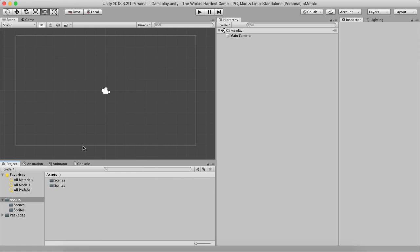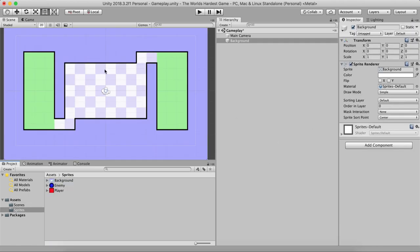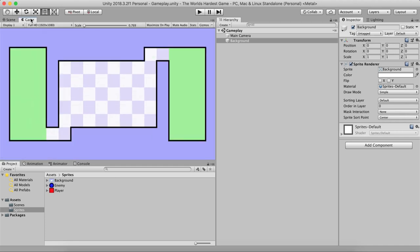You can download these sprites — link will be in the description below along with the complete project. Moving forward, I'm simply going to go into Sprites and take the background and put it right here. Voilà, this is our level. This is literally everything you need to create the game.